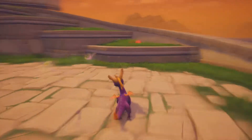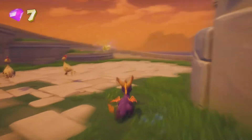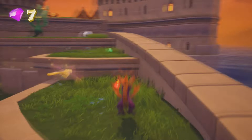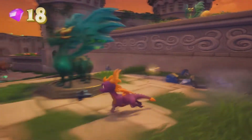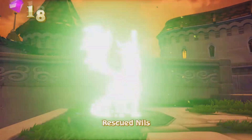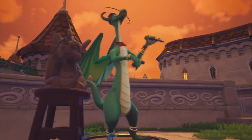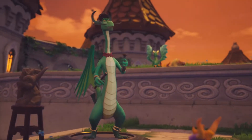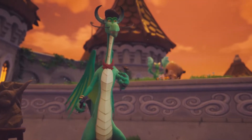Got some chickens where we can get some health, that's nice. Let's get these gems around here. We can get the dragon Nails. Welcome to Town Square, Spyro. Begin exploring by gliding to that area with the bulls. Use the right stick to get a good look.